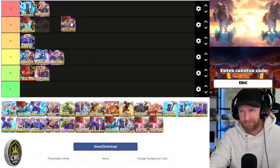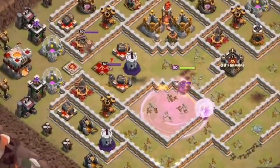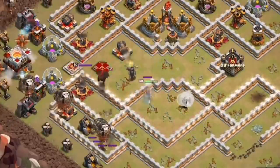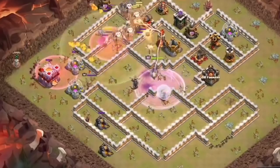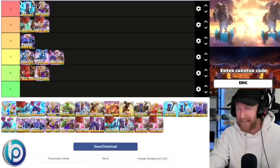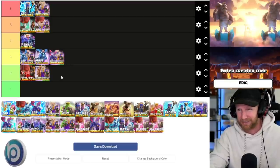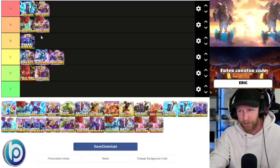Queen charge lava loon is one of the more difficult attacks to perform — you have to manage spell support for the queen charge, control her pathing, and do a lalo at the same time. It's revered as one of the more difficult attacks in all of Clash of Clans. I'm going to rank it A tier because of its strength, but downgrade it from S tier due to its complexity. If you have the skill and practice a lot it can be almost unstoppable, but I recommend hybrid over queen charge lava loon in general.